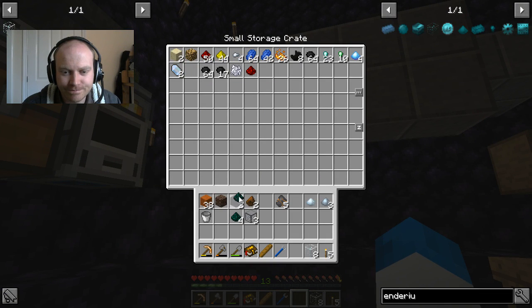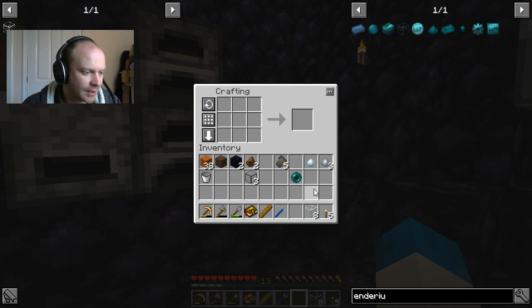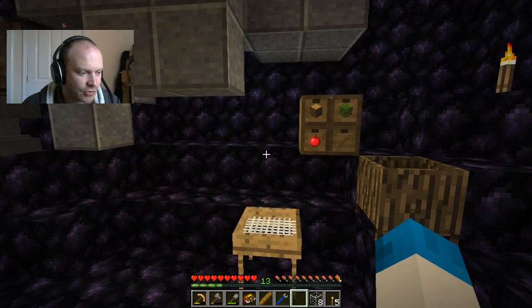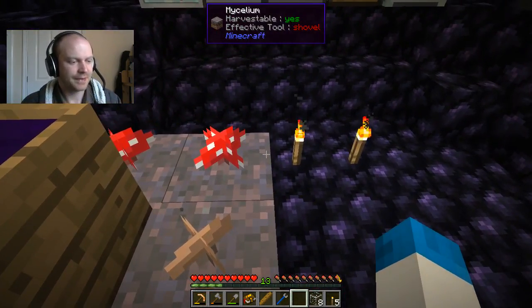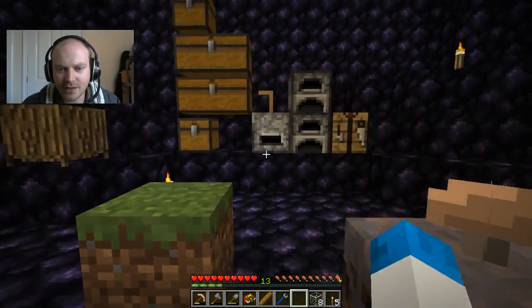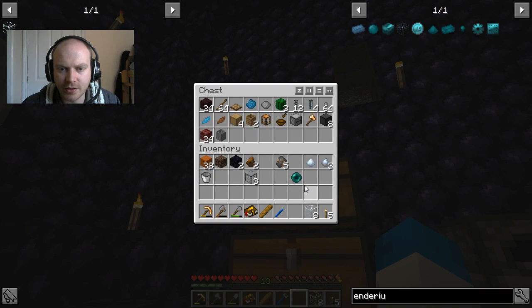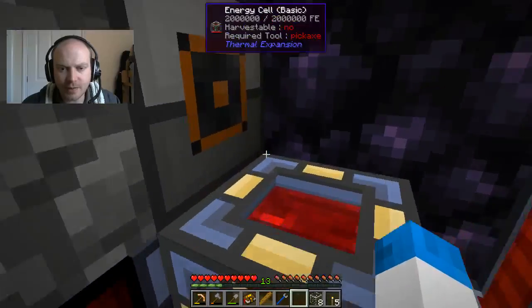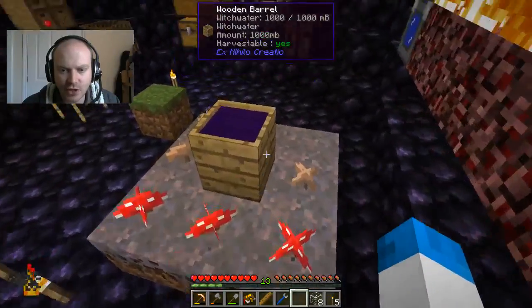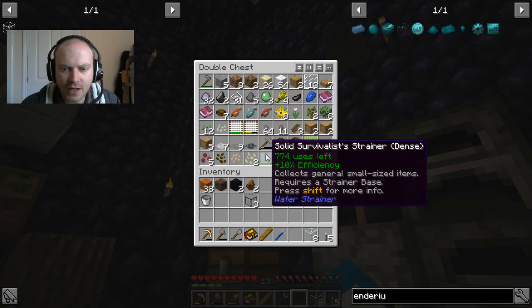I've got enough for one and it took me ages to get that as well. God damn it. Stone Block 2, FTB Interactions - what is that? I've never heard of that one before. What does that involve then? Oh, I can't believe it - there's only one bloody ender pearl. Do you know how annoying it is to get ender pearls? We're gonna have to set up an automatic system. I think we've got lava here - lava's not an issue. FTB Interactions seems kind of easy so far to be honest.